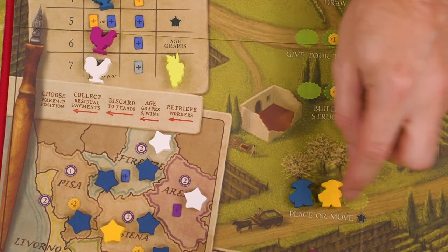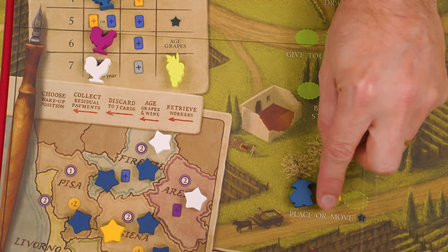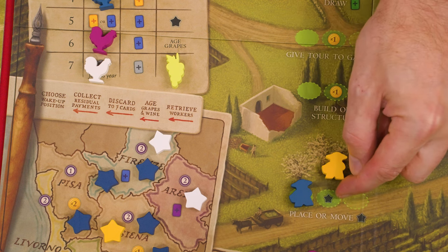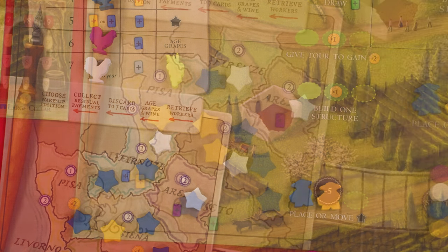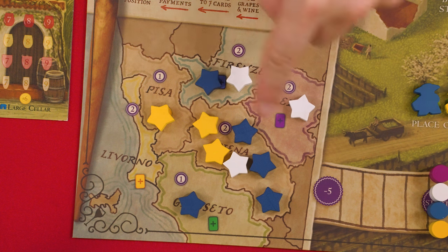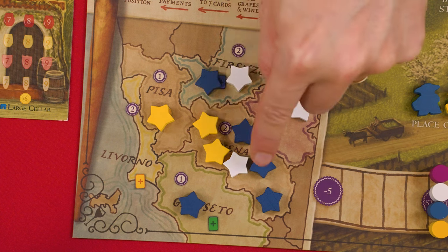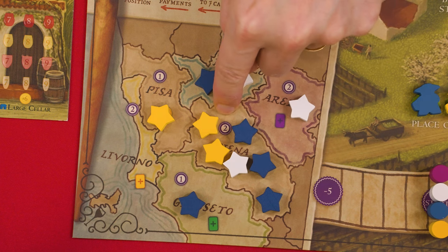Going to this space lets you place or move a star as part of the action, and then, because of the bonus, place or move a star again. At the end of the game, the player with the most influence in each region, compared against each other player with stars there, gains the victory points shown in that space. So here, blue has the most with three stars compared to two and one, and would earn two victory points.